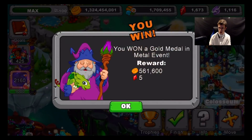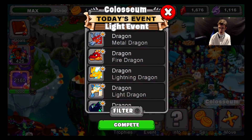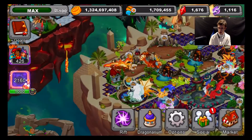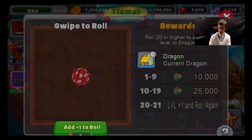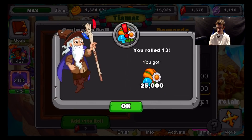Let me collect my Dragon from the Coliseum. We just won five gems. Now let's place our Air Dragon in here — we got our Air Dragon going, the win. Now let's go roll the dice and see if I can level up my current Dragon to max level. We got a 13, so that's 25,000 food — not there.